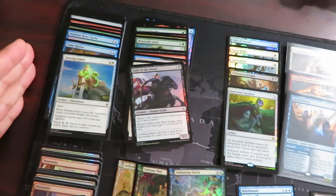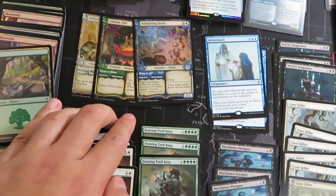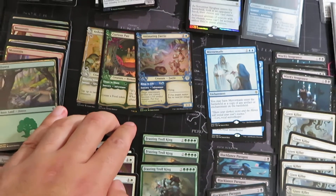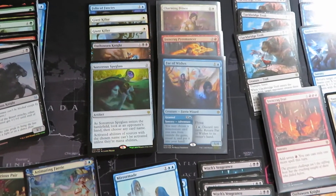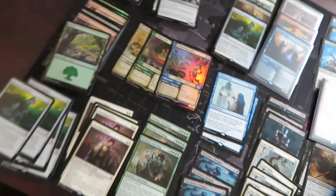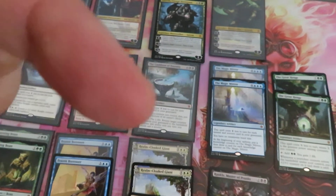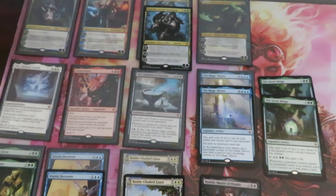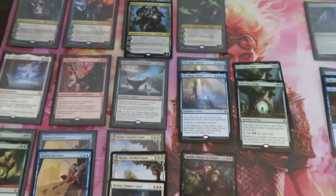In the rare slots we have 16 commons, 16 uncommons, 12 lands, six special frame foils — which is not bad — and eleven foil rares, but no mythic foil. This is the result from five boxes. You can leave a comment below if you think this is an insane pulling. I think they are quite a very good pulling with quite good value for five boxes.